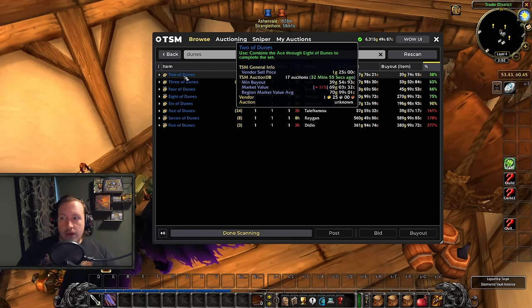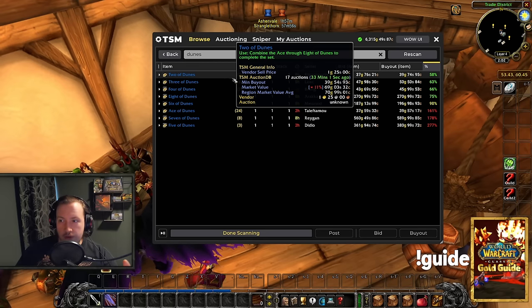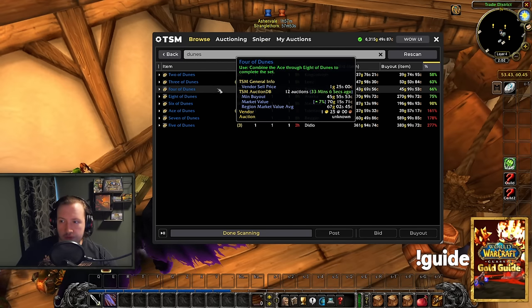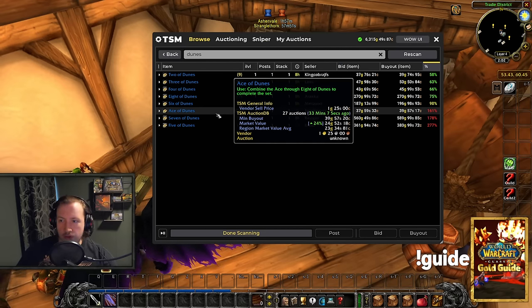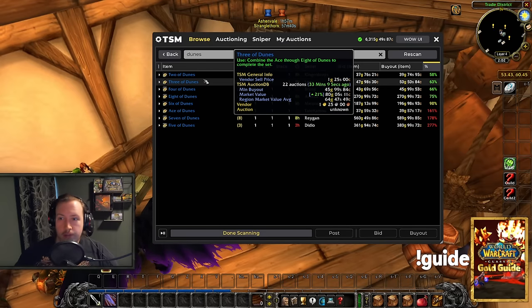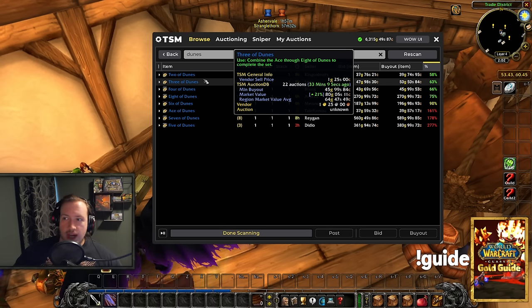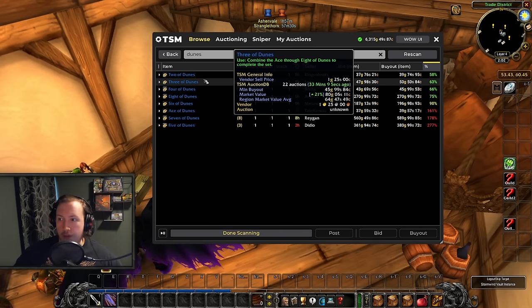Now there are two ways to do this. Number one is to only buy the cheap cards and flip those. For example, we have cards at 40 gold, 50 gold, and 45 gold - you also have one down here for 40 gold. Let's say you only have 500 gold to spend, you can't buy the entire deck, but you can still buy like half the deck and try to flip those cards. So you can buy those cards now, sell those cards when the Darkmoon Faire comes back, and potentially double, triple, or quadruple your gold that way. Alternatively, if you have a lot of capital, you can buy all the cards, make the deck, and sell the deck as well.